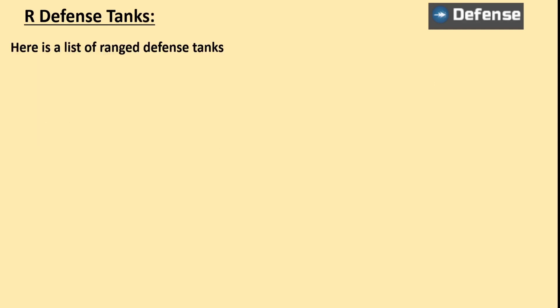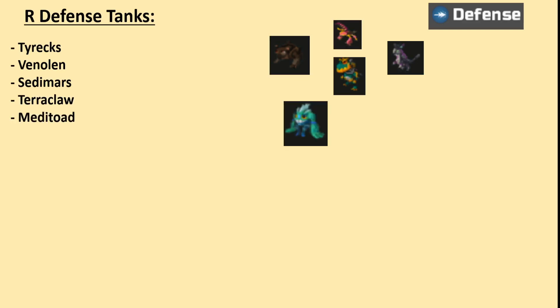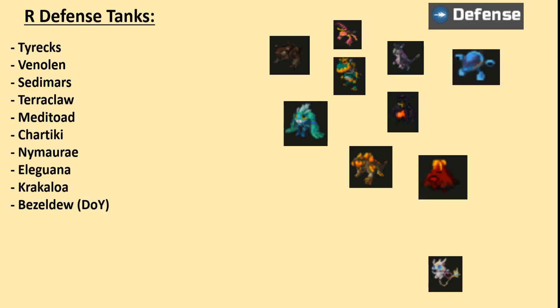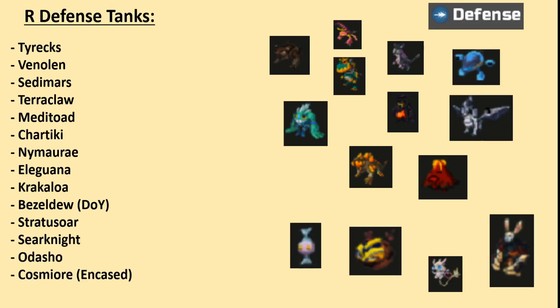Here is a list of ranged defense tanks: Tyrex, Venelin, Seti Mars, Terra Claw, Meditoad, Chartiki, Nima, Liguana, Crack, Bezeldu, Strat, Seer Knight, O-O, and Cosmere Encased.